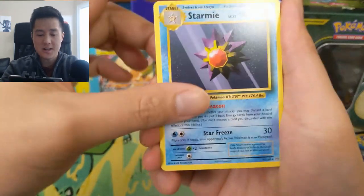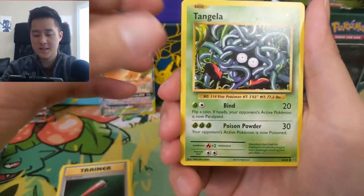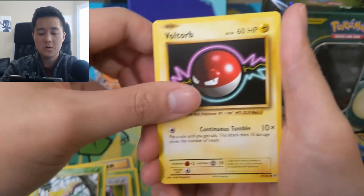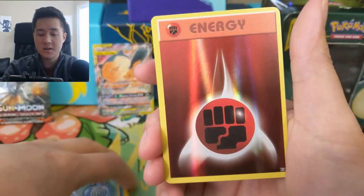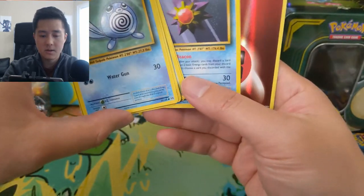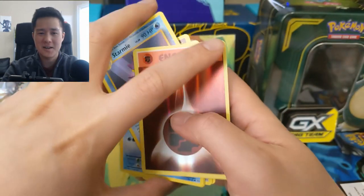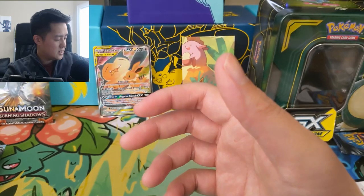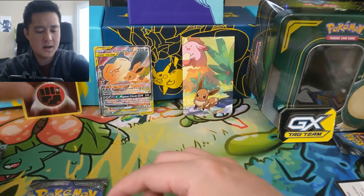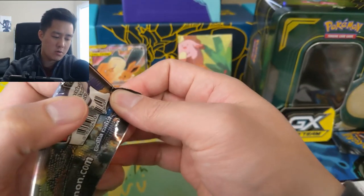We have Tangela, Rattata, Weedle, Voltorb, Poliwag, a reverse Energy — those are always nice. Starmie — that's weird because in base set Starmie was uncommon, I believe. This is our Burning Shadows pack for the Pokemon opening.